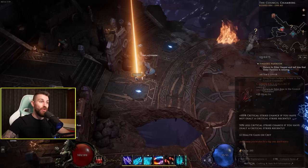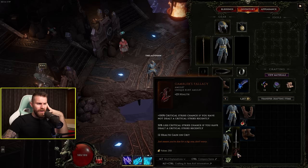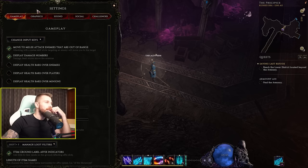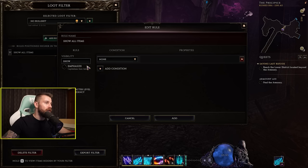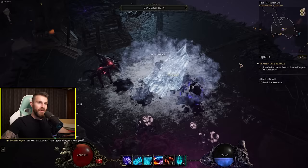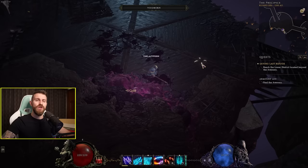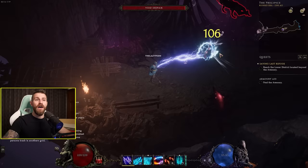A legendary amulet dropped — 100% crit chance if you have not dealt a crit recently, 50% less crit chance if you have dealt a crit recently. The item's called Gambler's Fallacy — 12% health gain on crit, quite a funny legendary. Setting up a loot filter to hide all normal and magic items — done, easy. Combat very quickly gets better once you start to unlock cool abilities, it doesn't take long. The game doesn't insult your intelligence and has you using two or three abilities for two hours. It very quickly levels you up and lets you dive into talent trees to start creating your own build.